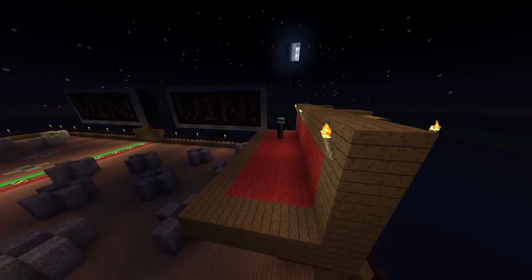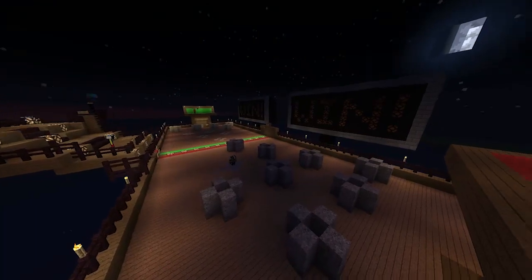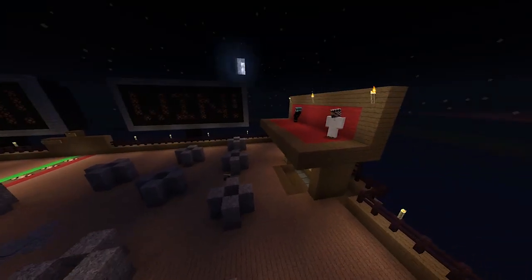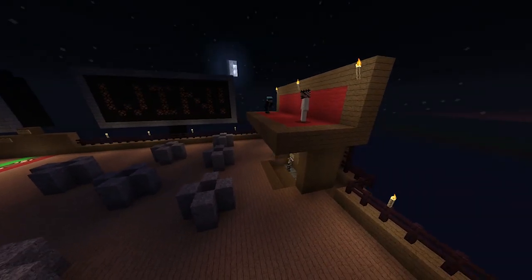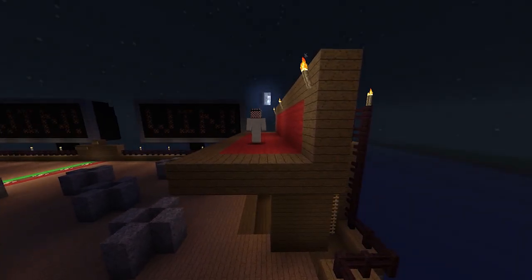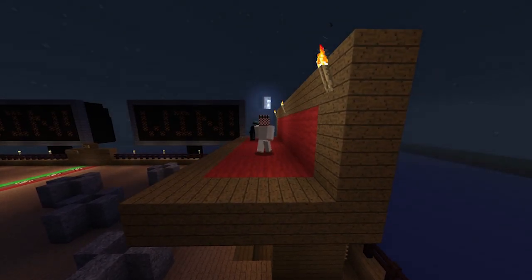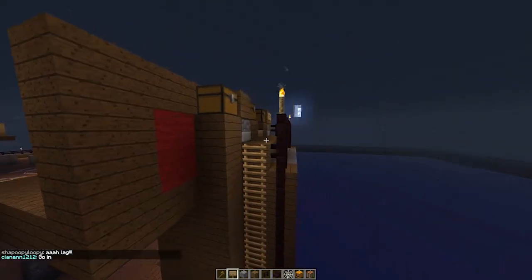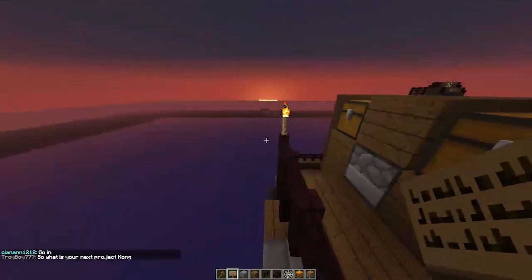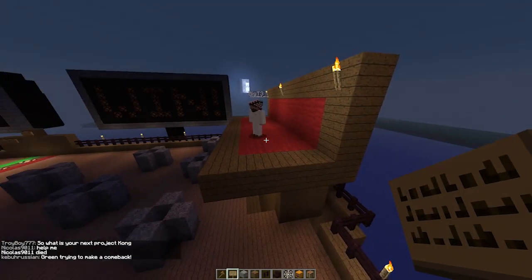So you stand here and wait — it's all automated, requires no admin intervention. This guy just threw his pearl and he's going to come over here, step on the pressure plate, and you'll see the Ender Pearl pop out. There are pearls in there.